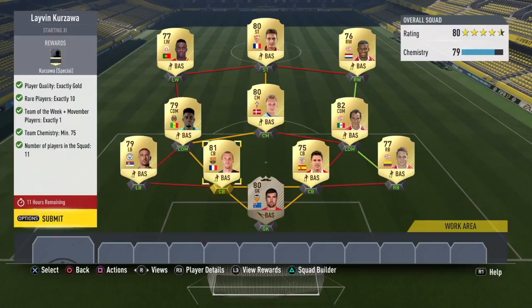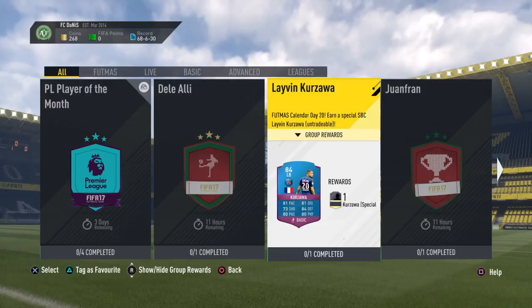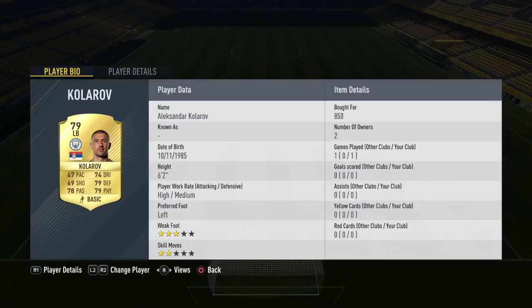You can do it under 50k, and 50k is not bad for a Kurosawa special card that can be really decent. Look at those stats — 81 pace, 81 dribbling, 84 defending, 84 physical, and 80 passing. That's really really decent, so I think it's worth it.